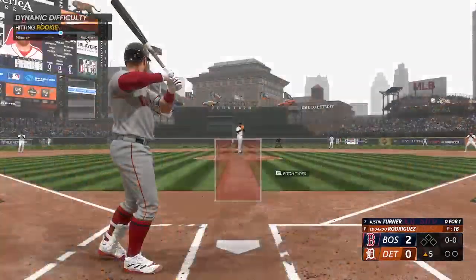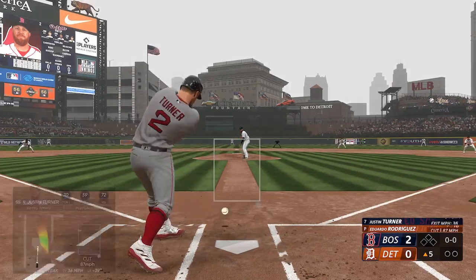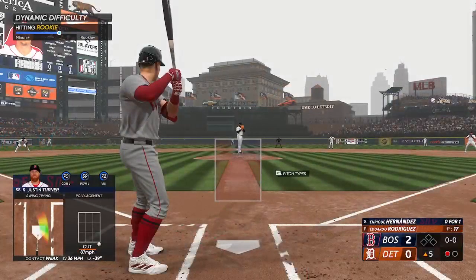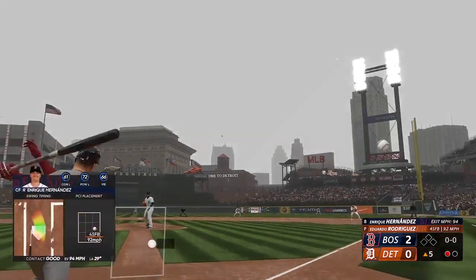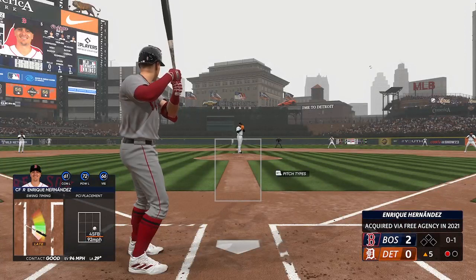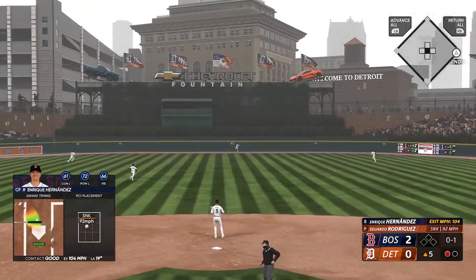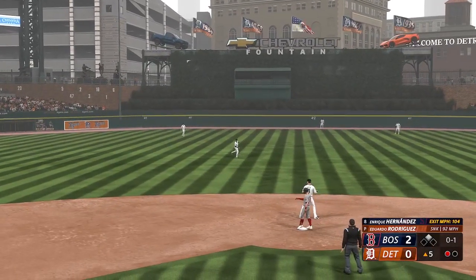New inning getting started. It's the shortstop Justin Turner — a pinch tap softly to the third base side, a swinging bunt. Scope throws to first in time, one away here in the fifth. Here's Kike Hernandez — that one pushed foul. There's a swing and a drive — can't get there, base hit! Hernandez with a double.